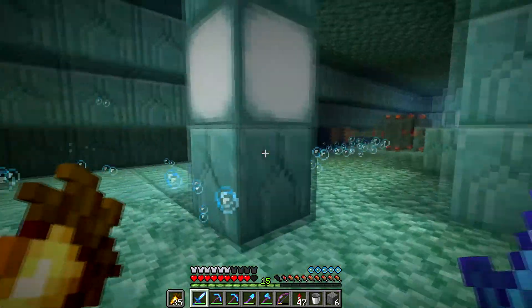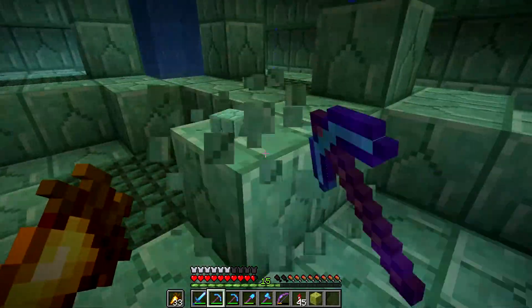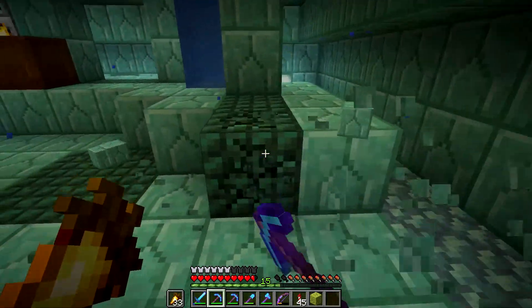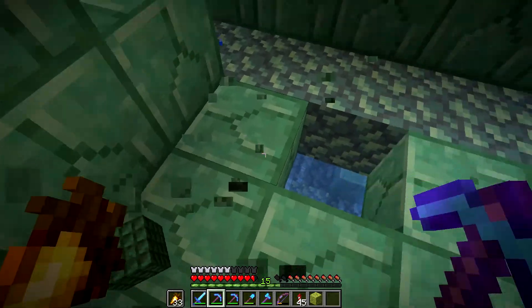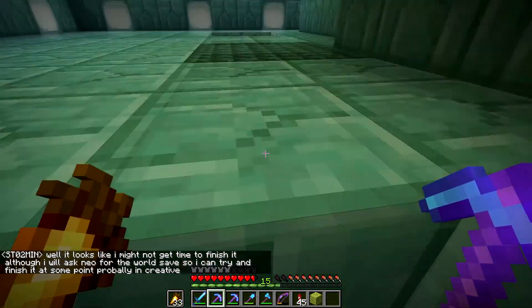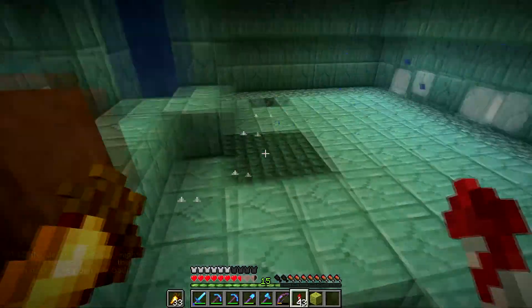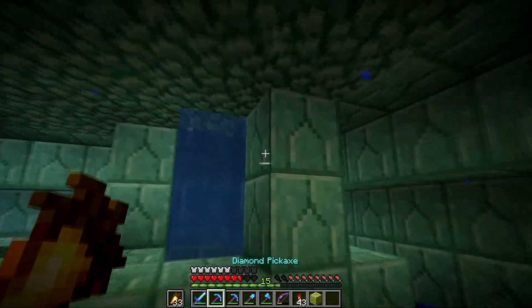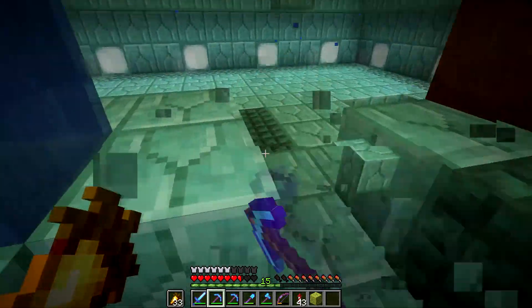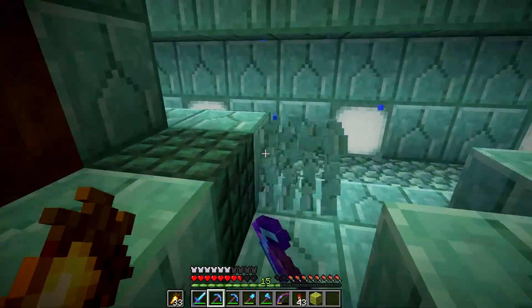That should be all of the elder guardians in this temple. There we are — water-free in this room, and I am tearing apart all of the blocks that I can. Oh my goodness, I am so happy I can do this now. Can I get up here? Got it. Yeah, we made it. I'm going to start clearing out this place, get some prismarine together for our aquarium.